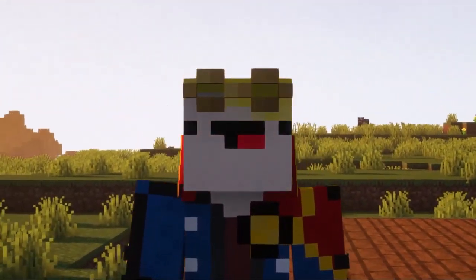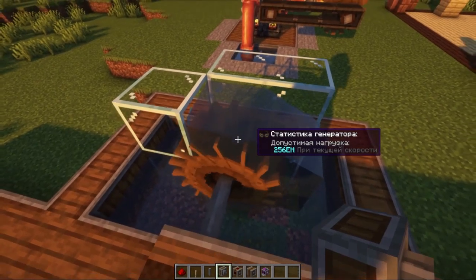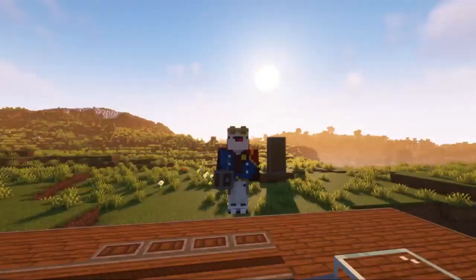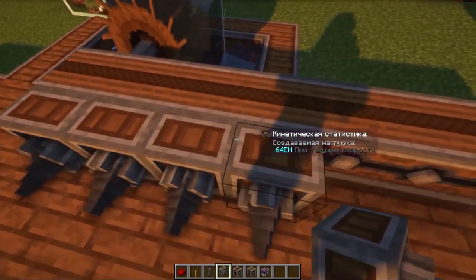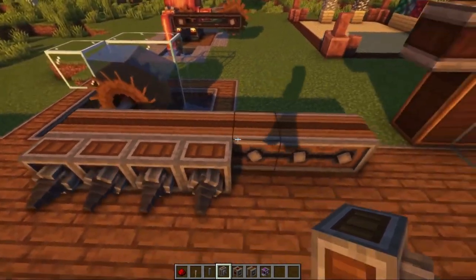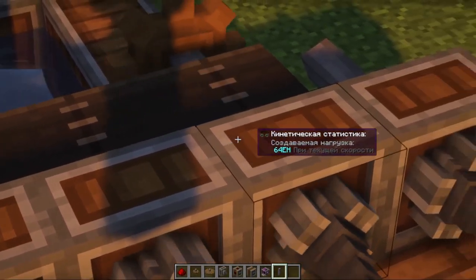Finally, let's talk about the correct connection of mechanisms and how to avoid problems. Our source allows connecting mechanisms for a total load of 256 units. If we put four drills on a chain drive and each produces a load of 64, then 64 times 4 equals 256 — exactly at the limit, so we can connect. A fifth drill causes an overload. To fix this, either make a more powerful source, change the speed on the mechanisms to slow them down, or make an additional source and connect as many consumers as you need.